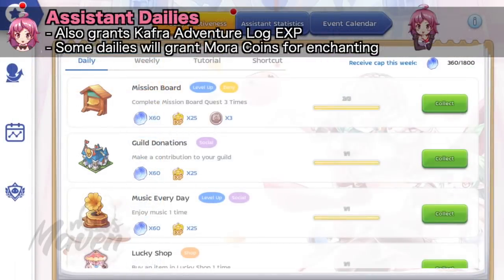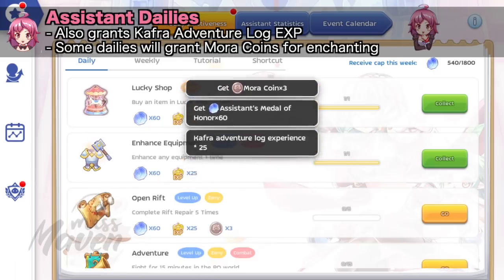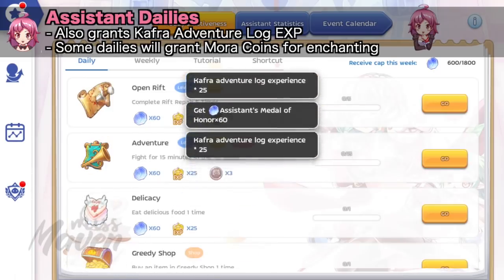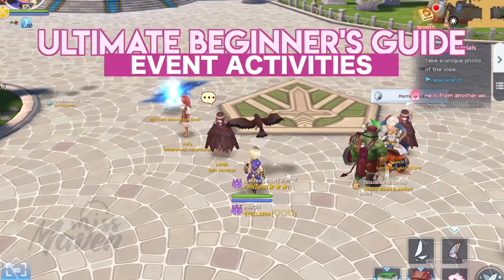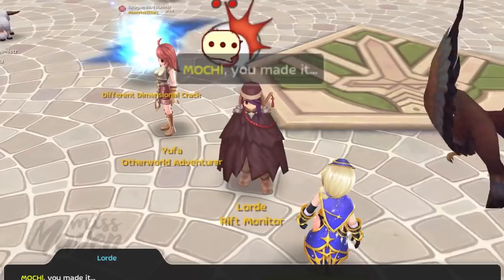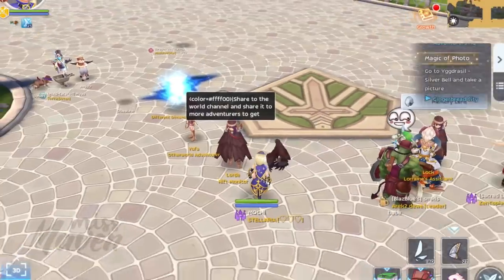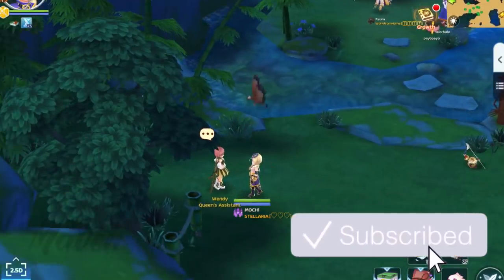Completing the assistant dailies will not only grant assistant medals, but will also grant Kafra Adventure Log EXP and some more coins for enchanting gears. Next, you can start doing the daily event activities, which are usually marked with a pink gift icon in the quest bar. However, some events are not listed in the quest bar, so make sure you stay updated by subscribing to my channel and watching my events guide videos.